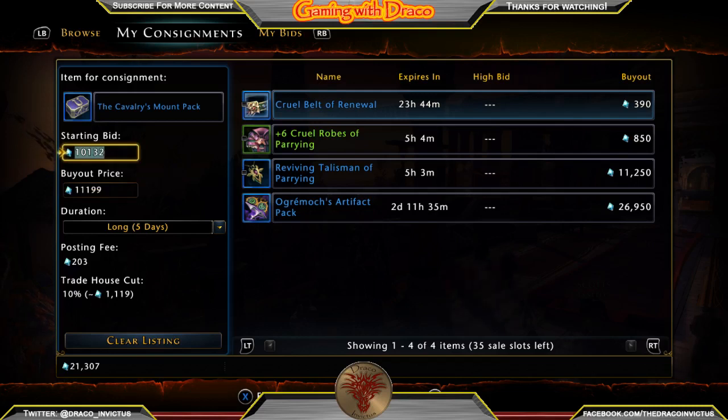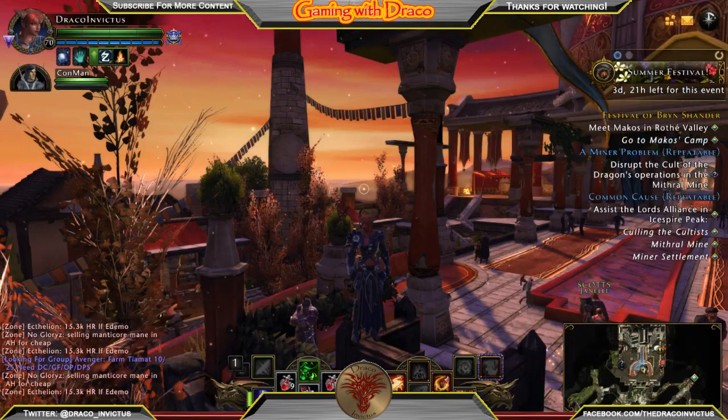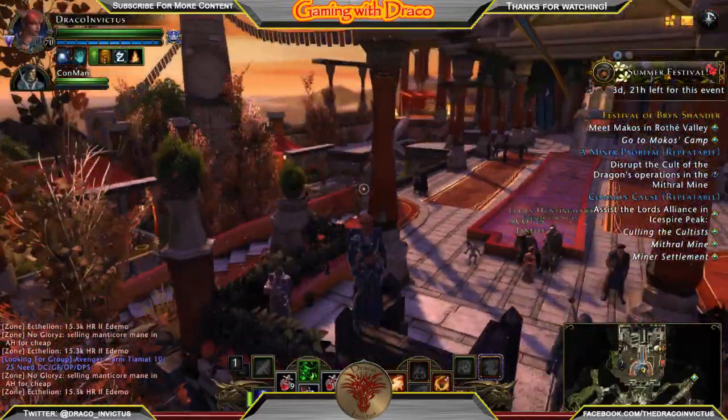All in all, did we make millions of Astral Diamonds? No. You see guys opening 500 chests at a time because they're buying that 50-pack of keys plus VIP, and they have the Zen to do it because they've made the Astral Diamonds. Some of these guys making videos have literally millions of Astral Diamonds and thousands of Zen just sitting in their accounts, not to mention ungodly amounts posted on the auction house.